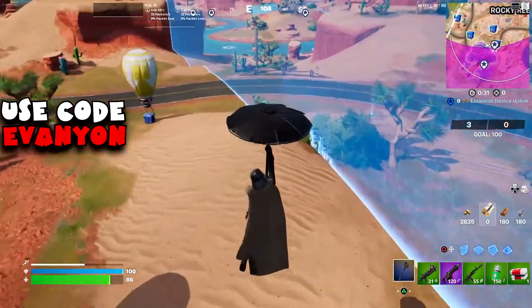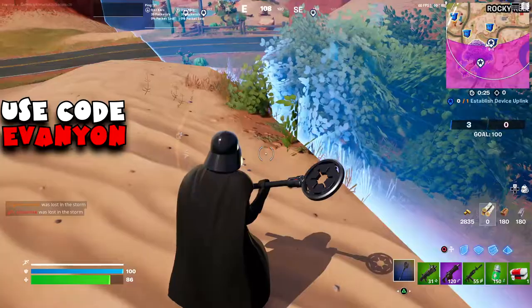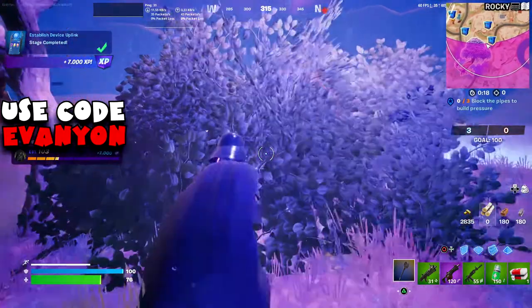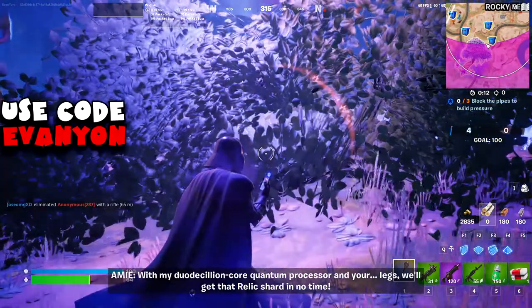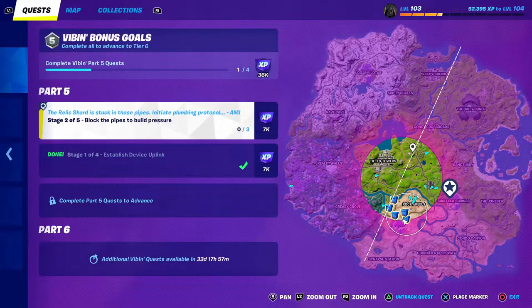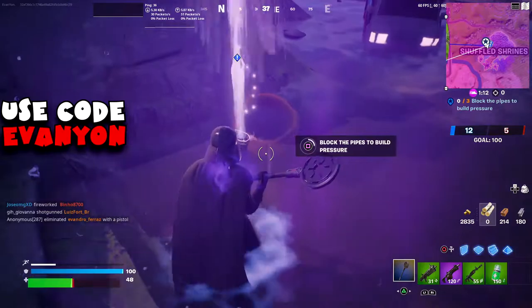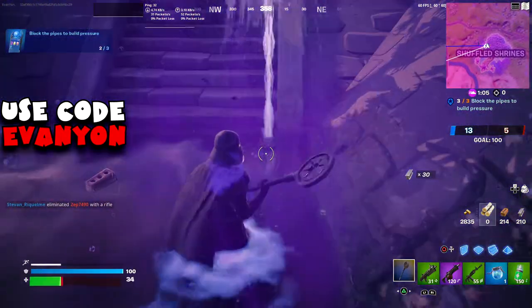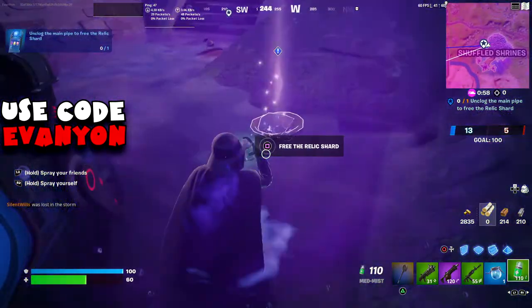Next we got the second device uplink — a few locations on Shuffle Shrines and a few near where we are. If you didn't die just go to the nearby one, but if you did die go to Shuffle Shrines because the next part of the challenge is there. The challenge is block the pipes to build pressure — there are three pipes on Shuffle Shrines, just interact with them.